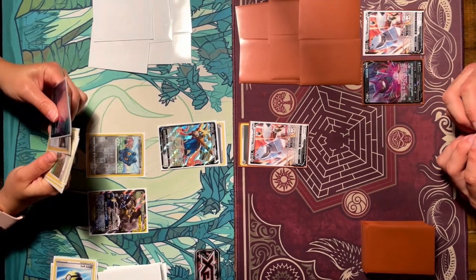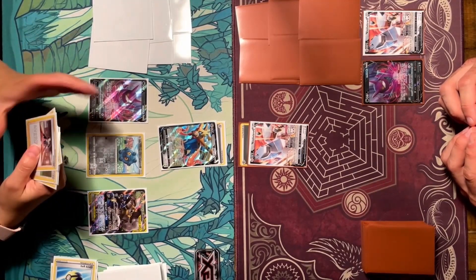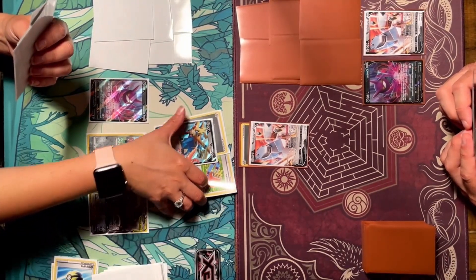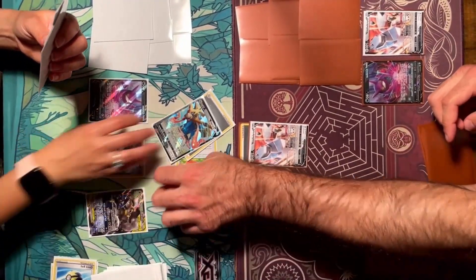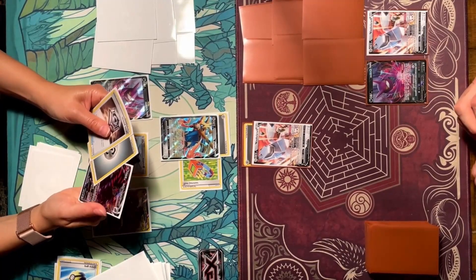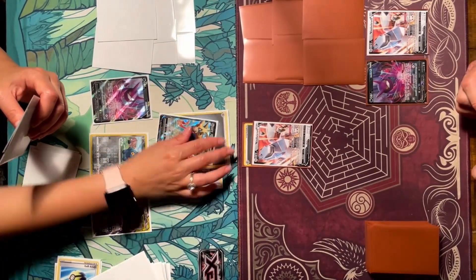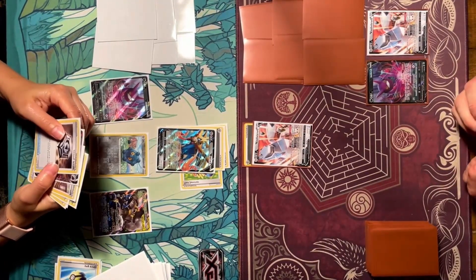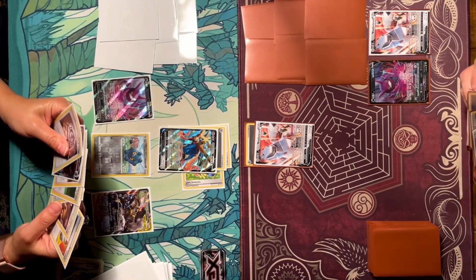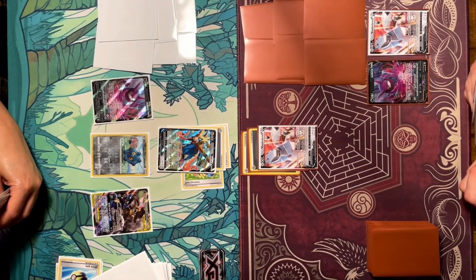She looks for a Crobat V — the way she played it down looked like she put it straight onto her bench rather than into her hand, so I had to explain that's not how Quick Ball works. She ended up playing it anyway and used Crobat V to draw one card and found a Tool Jammer. I tell her what Tool Jammer does and she decides to attach it to my Zacian V. She finishes her turn using Intrepid Sword.